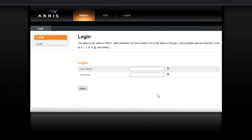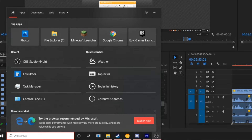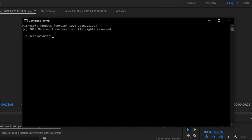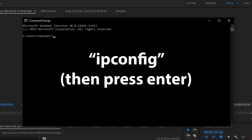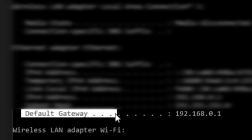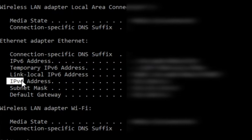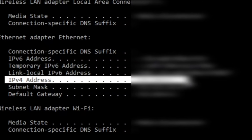This is where things get fancy. We need to get to your router's login screen, and for this you need your router's default gateway. In order to locate it, type CMD into the Windows search bar and open up the command prompt. In the command prompt, type the command ipconfig. At the bottom of the listed information, you will see your default gateway. While you're here, also take note of your IPv4 address, as we will be needing that later.